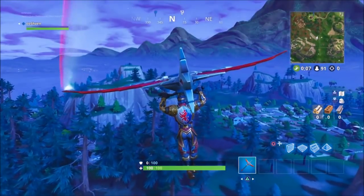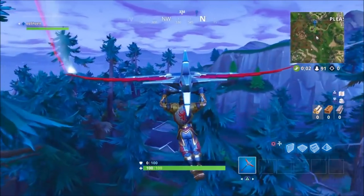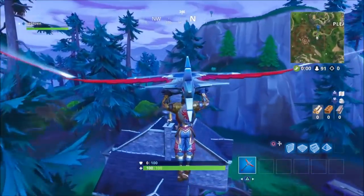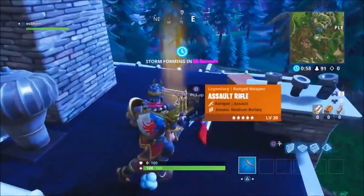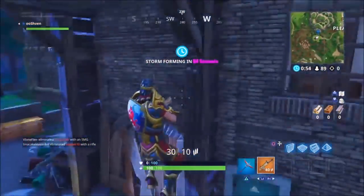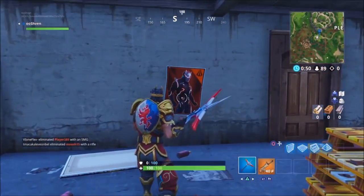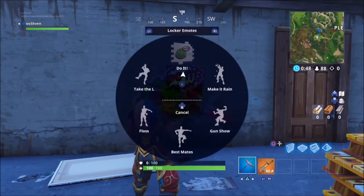The next location is kind of tricky — it is kind of hidden. Most of you guys probably know where this is, but some of you would probably not know if I just showed you the house. Basically it's right here, right by Pleasant Park. Look at that — legendary scar right there! It's by the little haunted-house, creepy-house-looking thing near Pleasant Park. There you go, that's the last one!